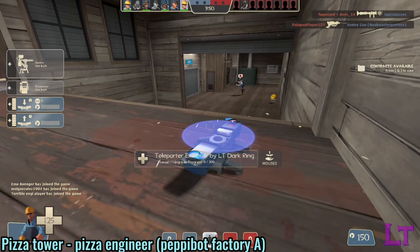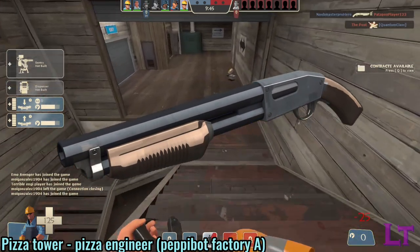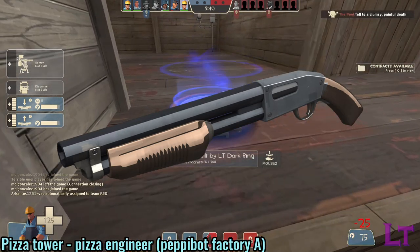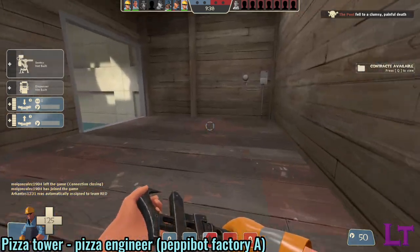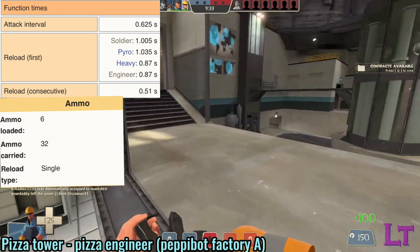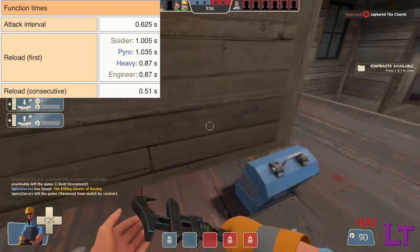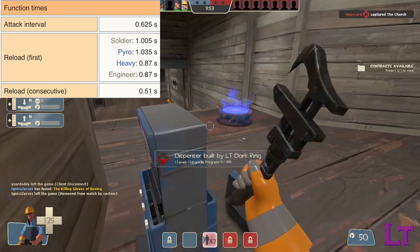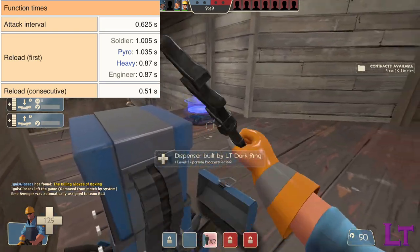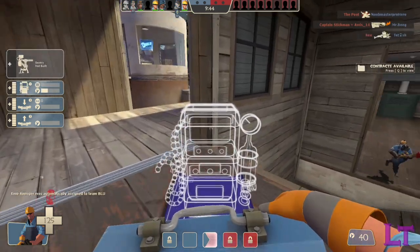The Engineer's primary weapon of choice is your standard shotgun, normally used as a secondary weapon for other classes. The shotgun may be basic, but it is reliable if you get up close and personal with the weapon. The shotgun fires at 1.6 shots per second and has 6 ammo in the clip and up to 32 ammo in reserve. The reload duration varies depending on how much you expend within the clip, though luckily the Engineer is one of the two classes who reloads the first shotgun shell the fastest alongside Heavy, so running out of ammo mid-fight won't hurt as much.